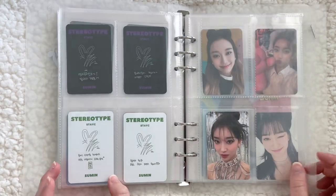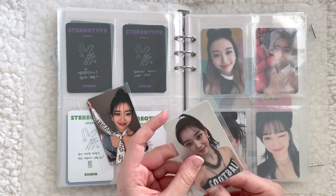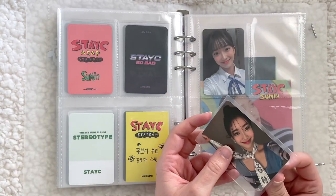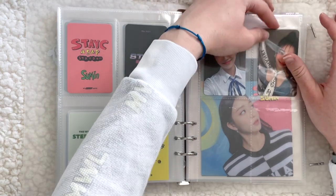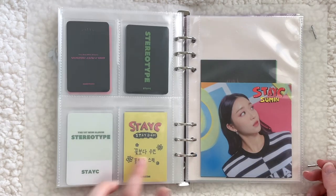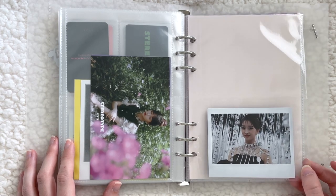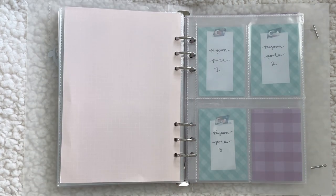Finally I can put away STAYC cards! For Sieun I have her Love version photo card and her Apple Music photo card — I was able to find a trade for the Apple Music one and it's one of my favorite cards of hers. I think I have two more pre-order benefits coming for her, which would round out the page nicely. For larger inclusions, I have her Love version polaroid. I'm still looking for her Young version polaroid — I think I have Yoon and J's for trade if anyone is interested. That's the last thing I'm missing for this era.